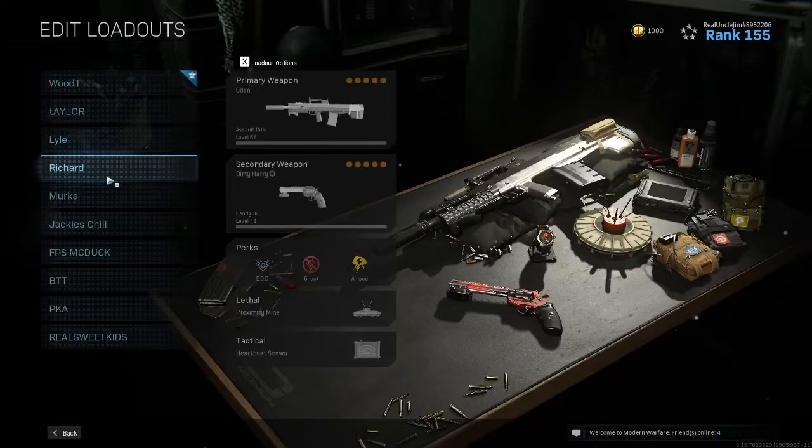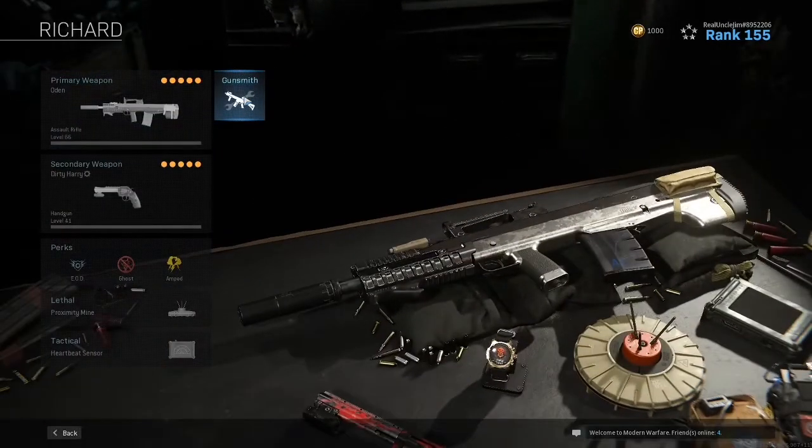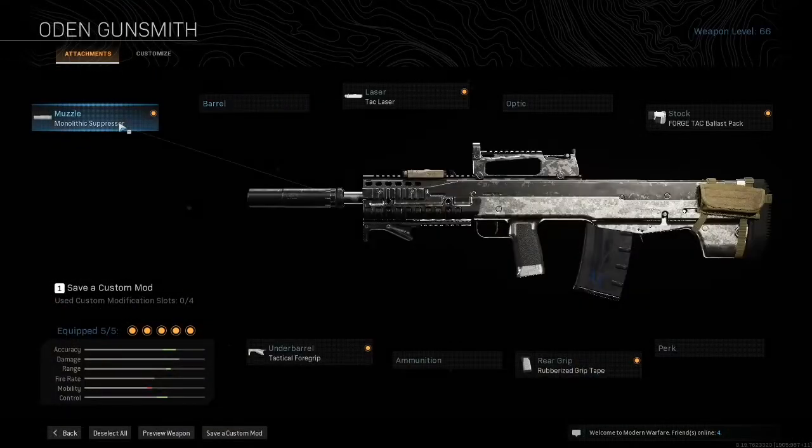After those three ARs, I have two that are kind of interesting. The Odin is a heavy, heavy hitter. I do recommend having teammates with quick-moving weapons when you're using this one — so if you've got SMG teammates, you can break out this Odin class. Monolithic Suppressor, Tack Laser, Force Tack Battles, Rubberized Grip, and Tactical Foregrip. Huge control increase, a little bit of range, big accuracy increase — you do lose a little bit of mobility. But this thing hits real, real hard. It's a dominant, dominant force.